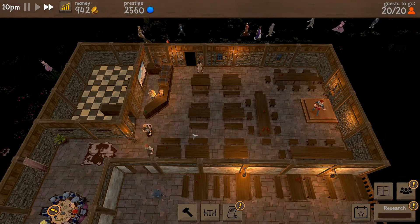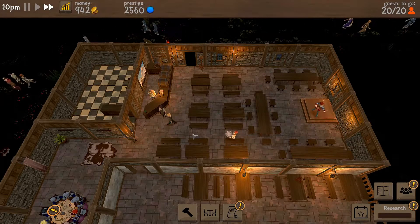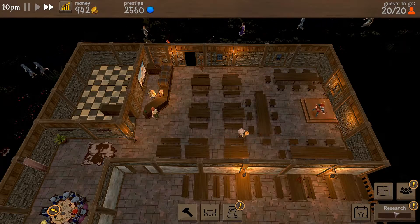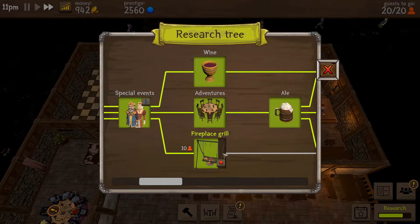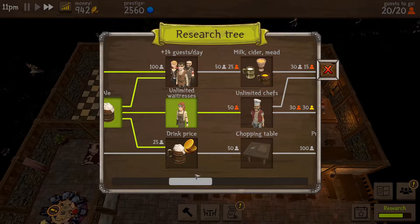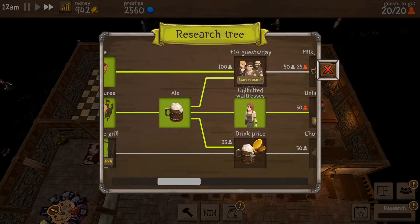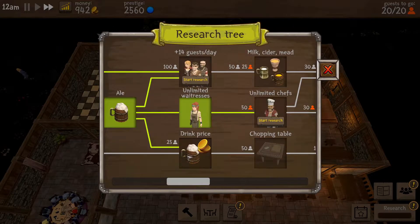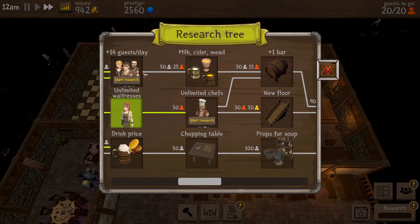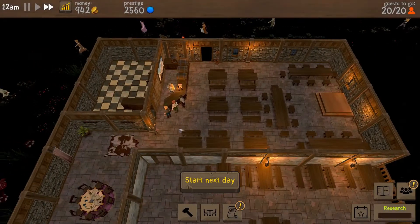Nearly at the end of the day - we've done the research. I do want that fireplace grill. Let's do the drink price - actually, we'll do things that don't require rare guests. I can get 14 guests and these here. We'll get the extra guests per day and we're taking advantage of that. We made a little less than the previous day but we didn't spend as much either, so that's good.